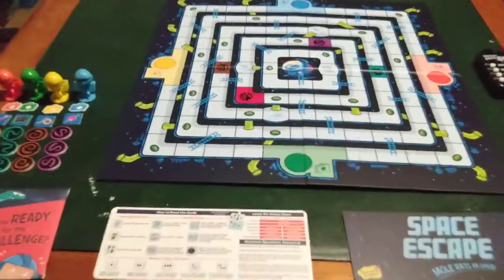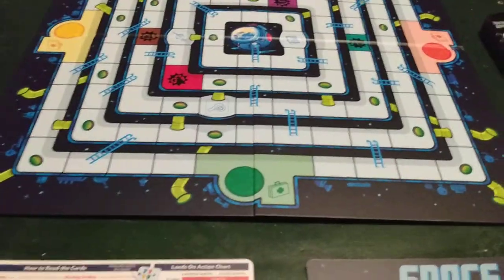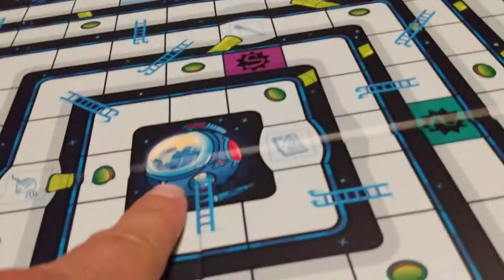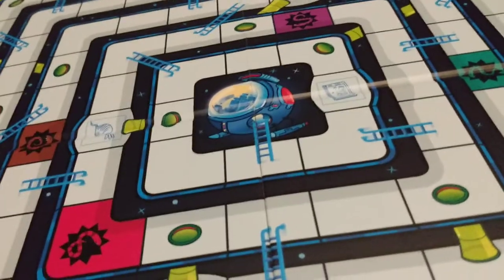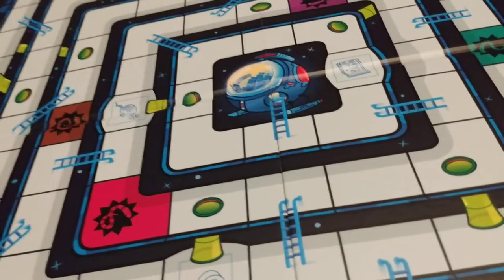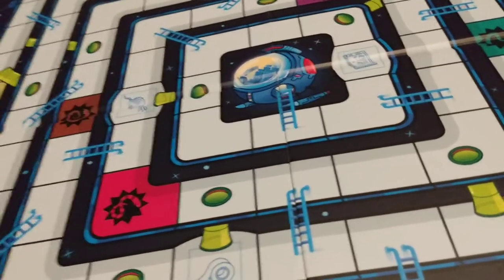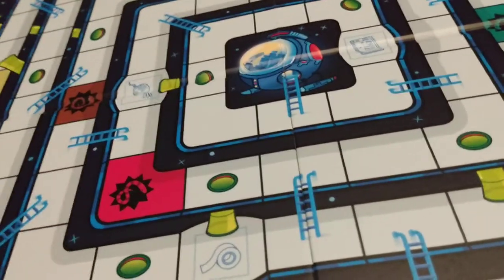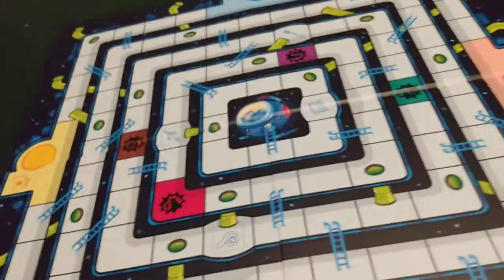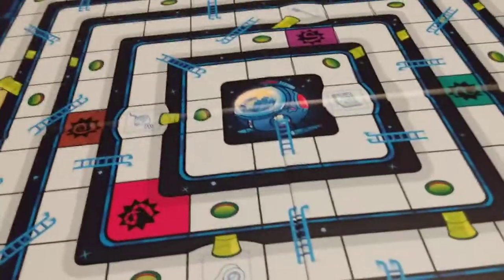All right, here we go. It's the Space Escape Mole Rats in Space board game. In this game, you get this board here. It's got all these different spaces, like chutes and ladders and stuff. Everybody's got to start in their starting positions and make their way to the escape pod. But in the meantime, you got all these snakes chasing you. This is kind of like a spoof knockoff kid's version — Samuel L. Jackson should have been in this board game, because we have got to get these stinking snakes off the stinking escape pod spaceship.